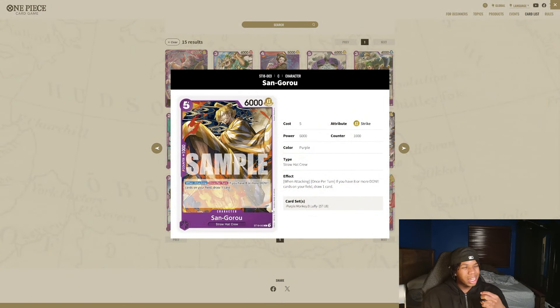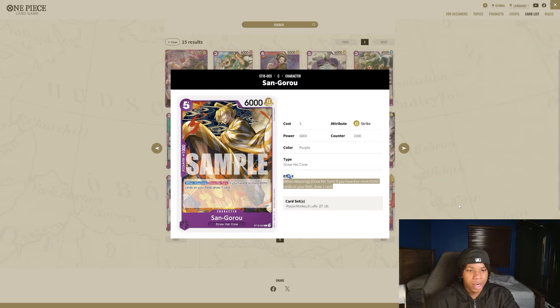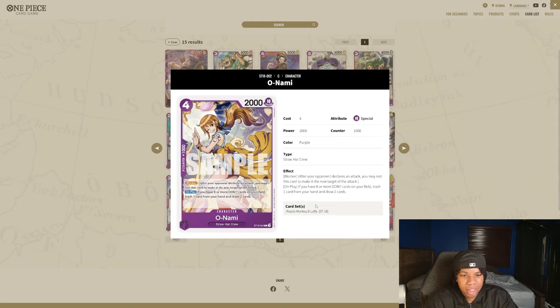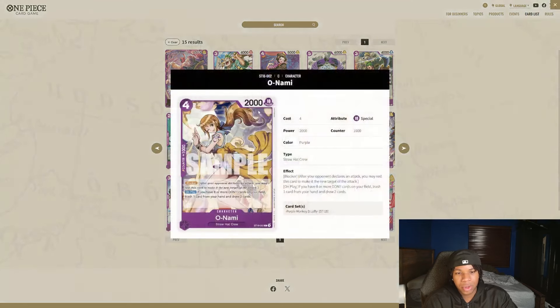Sangoro is also going to be very nice because we're going to be able to get some actual card advantage — I think purple Luffy lacks a bit in card advantage compared to other decks. Having something that can repeatedly draw one on swing is going to be very nice, and obviously this can be called off the seven-cost Luffy. There's also this other card — if you have eight or more Don, trash one card and draw two cards. It's like another Queen but costs one more, though it is searchable off Zoro-Drew and fits the Straw Hat package.